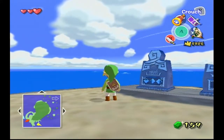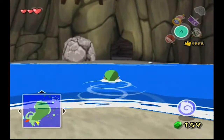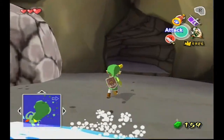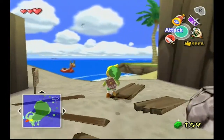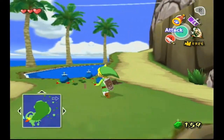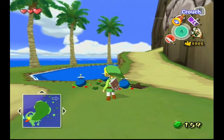Fun fact: Zephos was originally supposed to be like Navi from Ocarina of Time — a guide for Link. But Nintendo scrapped it, and then they decided to just use the model for something else. So that's what they used him for.